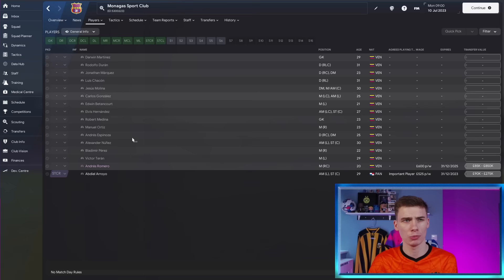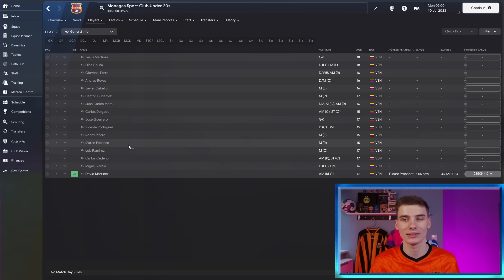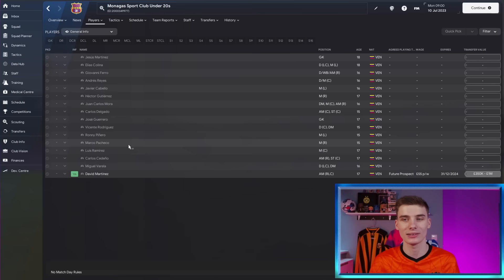You'll see there's only a couple of players loaded here at Monagas — a couple in the first team and one under-20 player being David Martinez. I have not got Venezuelan players loaded, nor Monagas or the league they're in. All I've got is a Spanish first division loaded so we can test with Real Madrid, and database size set to large, which is about 12,000 players out of the possible 450,000 in FM. And this player is in this save, so you really should not need a massive database to find him.